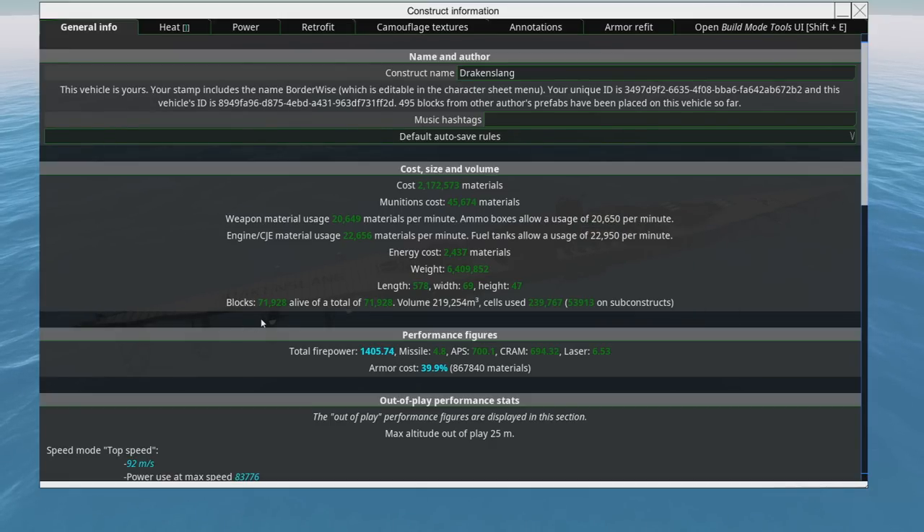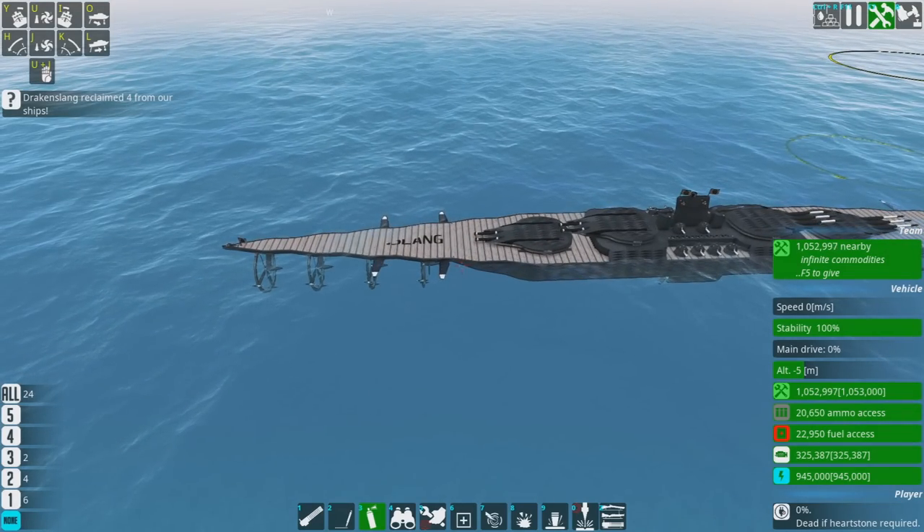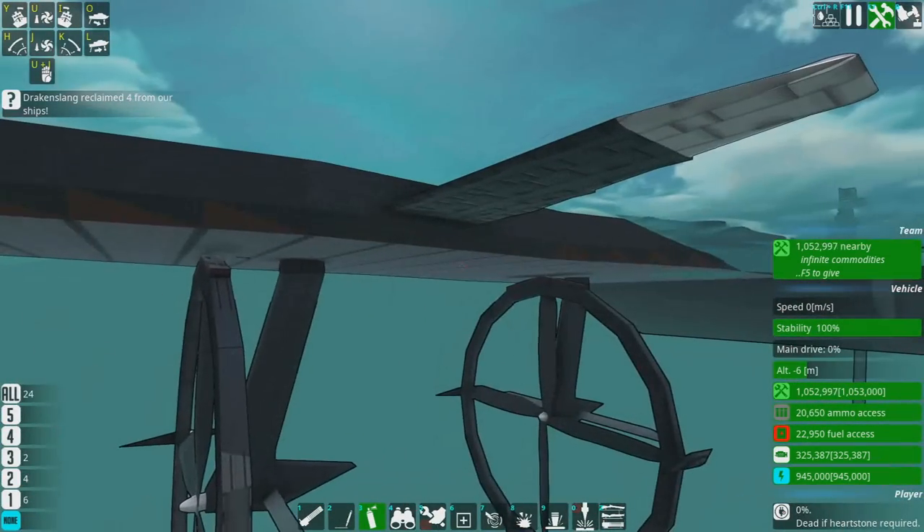The Gimli is around 80,000 blocks — Gmodism wanted a limit of about 100,000. This is around almost 72,000 blocks, which is big. This is by far the most block-heavy thing I've ever made, probably not helped by the giant things pointing to the front and back.